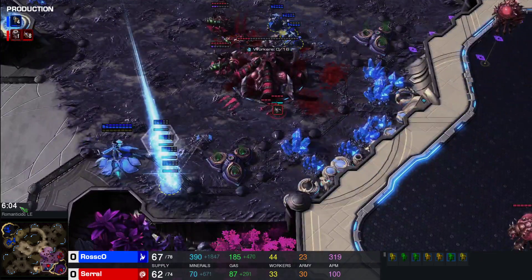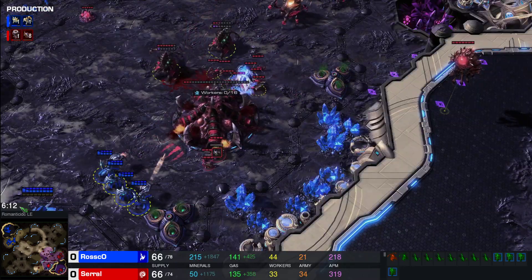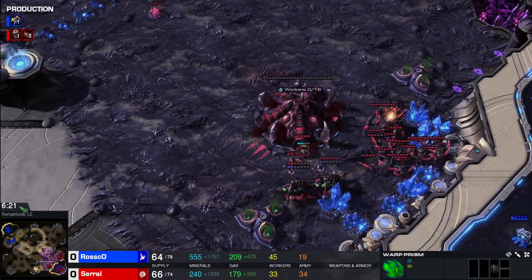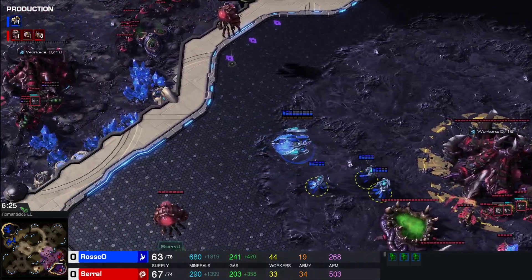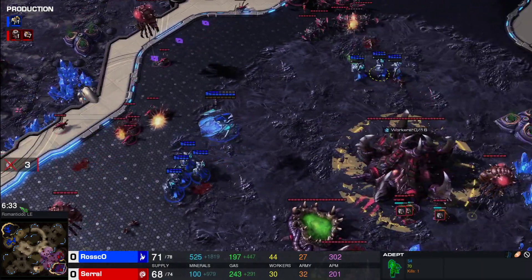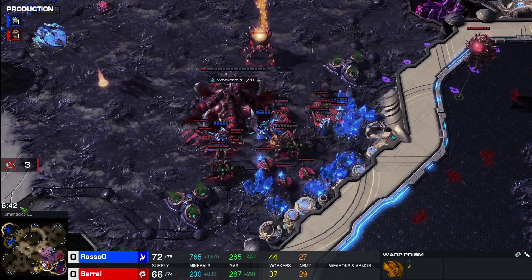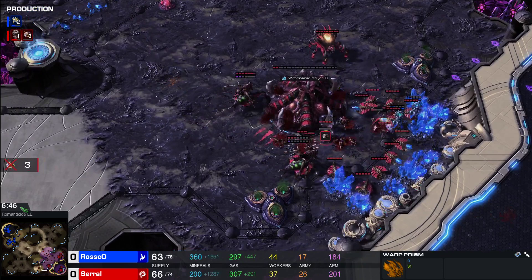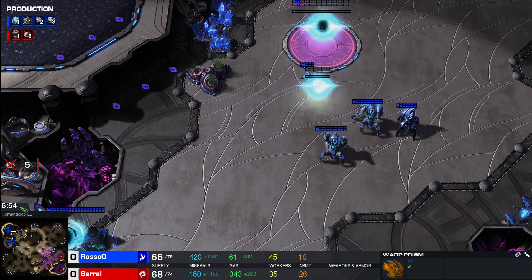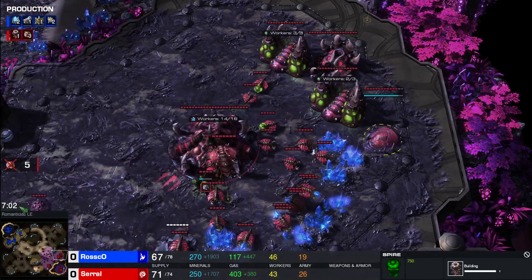He's still warping in Adepts. He's going for the third — a Spire is going down, but I don't think Serral is going to have the economy to get any Mutalisks out. He's going to clear this up. Four hit points on the hatchery — he's not going to go for it, going for more drones instead. He could go for the hatchery — oh, he does have a transfuse now — so close. Three more drones have been killed. The War Prism is coming in for more drones. Behind this Roscoe is going to try to get a third, but army unit wise he only has two Immortals and a Stalker versus nine Roaches. Serral could produce more units and come across. The Spire is going to finish. He does have some gas, so a few Mutalisks can do a bit of counter damage.